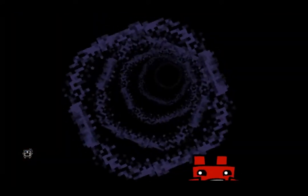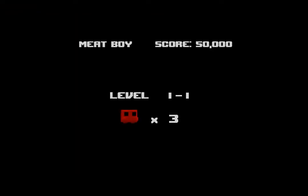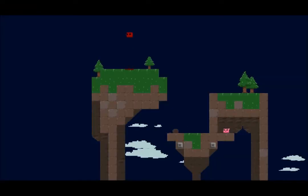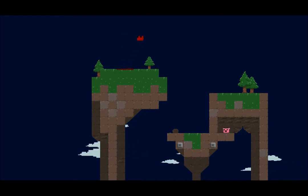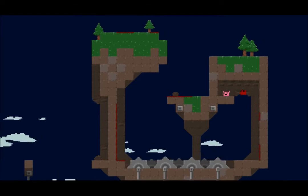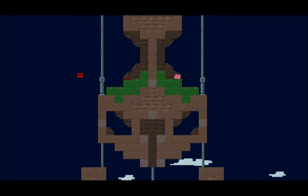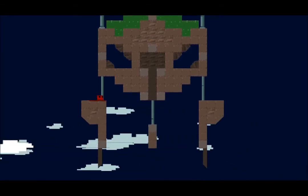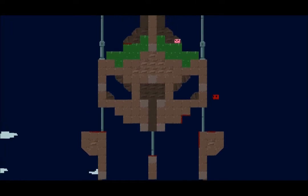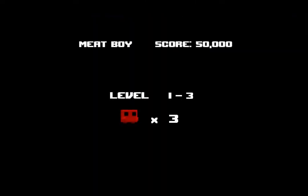Oh, this thing is a warp zone! So warp zones can be found hidden in some levels and they disappear after a certain amount of time. You only have three lives in each level of the warp zone, so you have to be careful not to die too often — otherwise you have to play all three levels again. Got Bandage Girl!